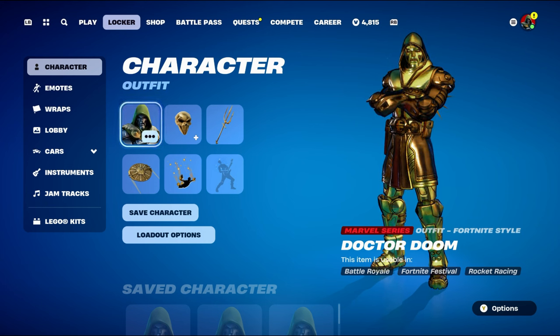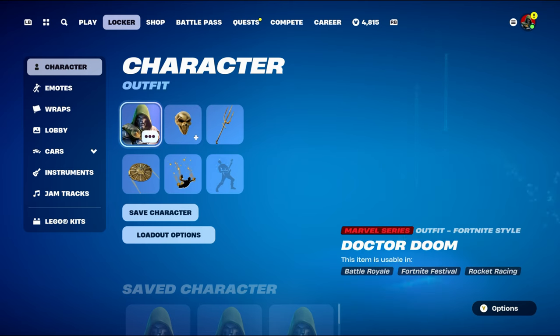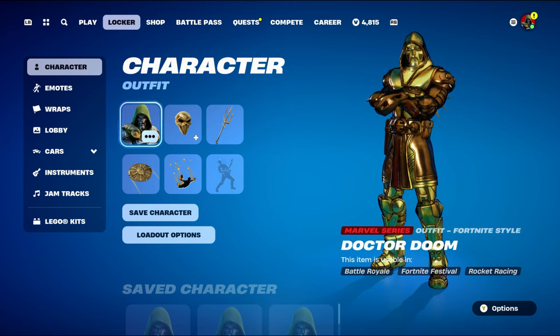I've done a victory royale with the skin before but never skin combos. It's a really clean looking skin from the Chapter 2 Season 4 battle pass. We also have another version, Doom, as the secret skin for this season's battle pass. If there are any other Fortnite-related videos you'd like to see — skin combos, back blings, pickaxes, gliders, contrails, or weapon wraps — feel free to let me know in the comments below.